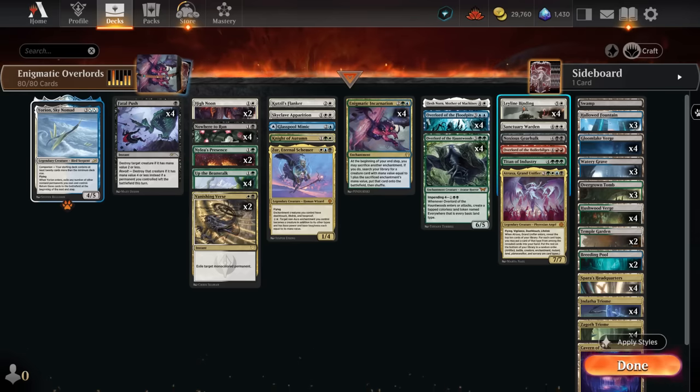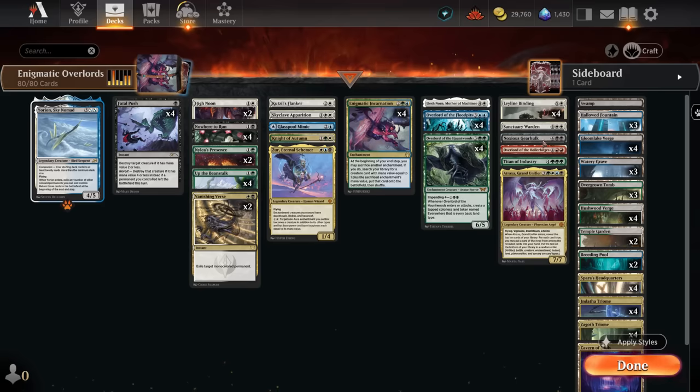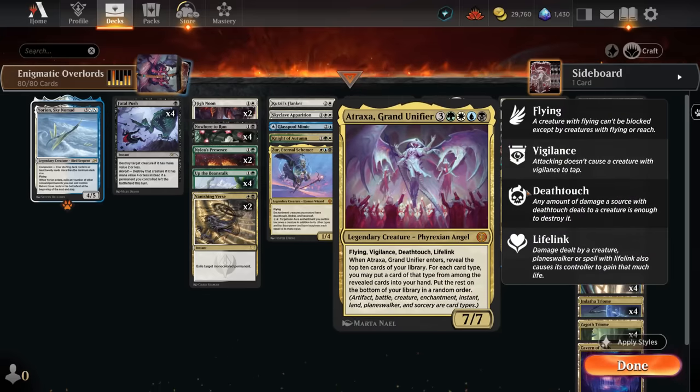Ley Line Binding is potentially castable for a single white mana if we have one of those Everywhere tokens in play with the Overlord, otherwise typically two mana in this deck once we have all four basic land types. No red mana in the mana base despite running the red Overlord, since we're hoping to search it up by sacrificing a five-mana Overlord. Being an enchantment also lets us sacrifice it again to get our seven-drops like Titan of Industry.